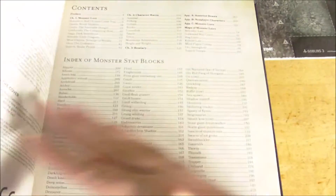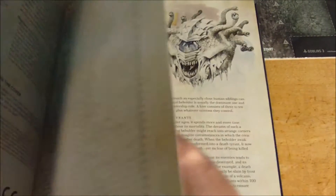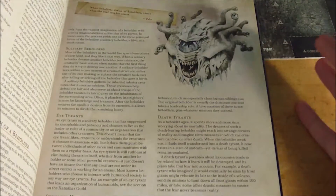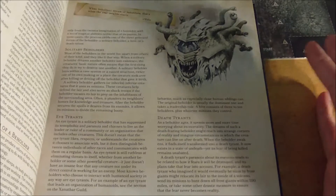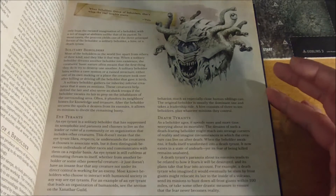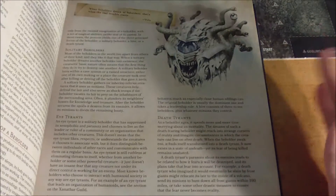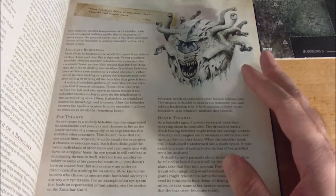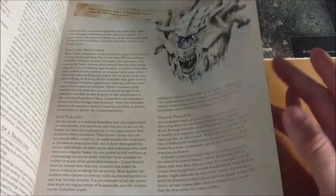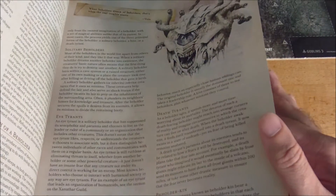Let's just have a flip through the book here and talk about the different chapters included. This book is kind of like their new take on the Monster Manual — it's not just a conventional book filled with monsters and stats. It's presented in a much more fleshed out way. The first chapter, which runs from pages 1 to about 102, is all about monster lore, going into different monster types and giving lots of great information about them.